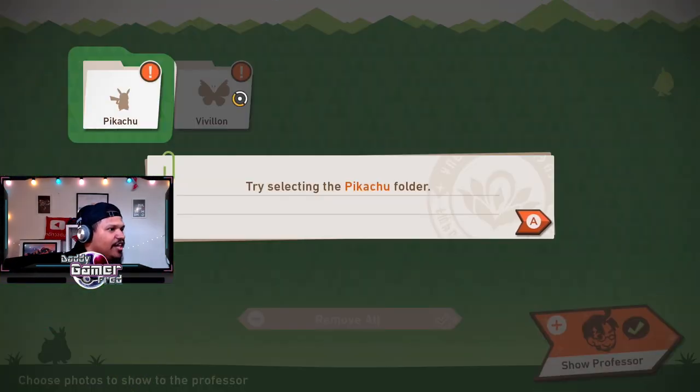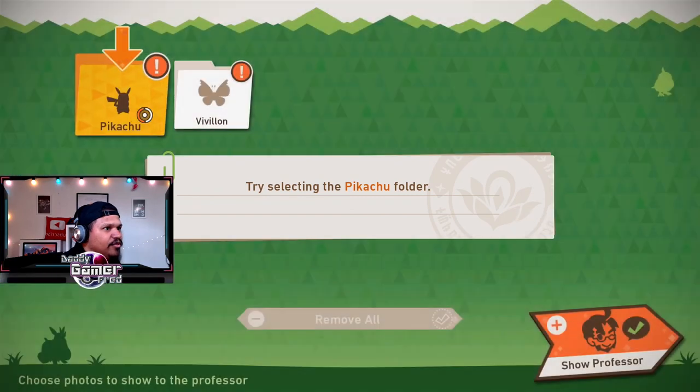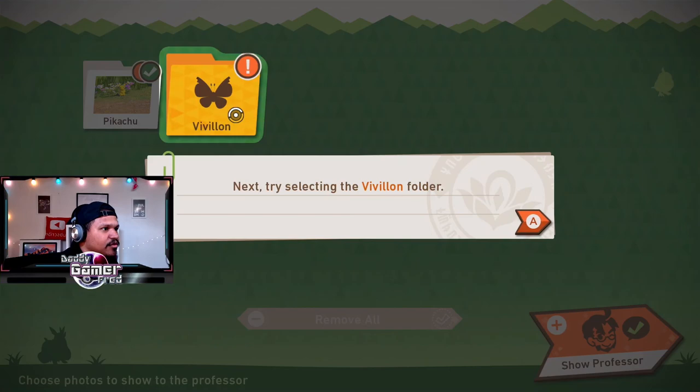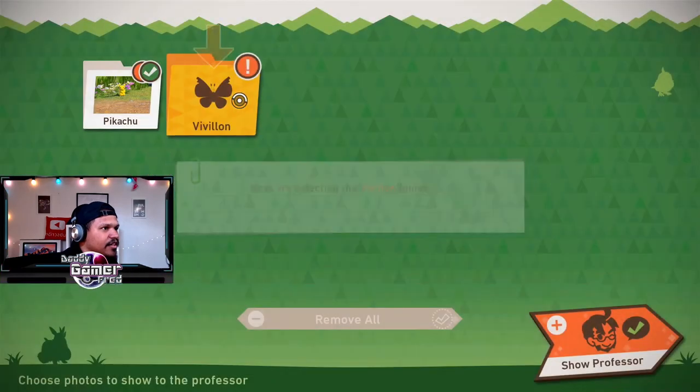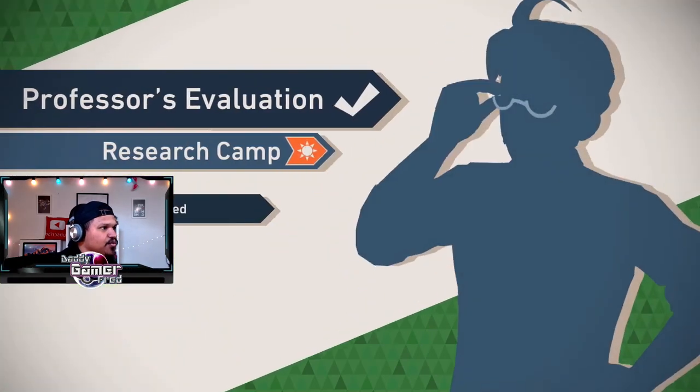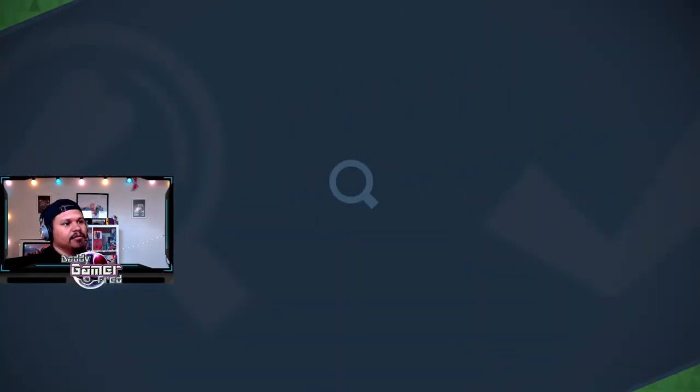It says try selecting the Pikachu folder. You can choose photos by moving the pointer and pressing A and B over them. I want this one — the close-up one. I only have one. I'm loving it!